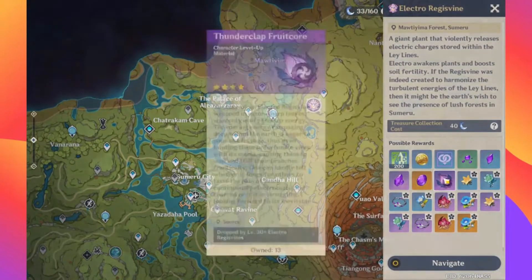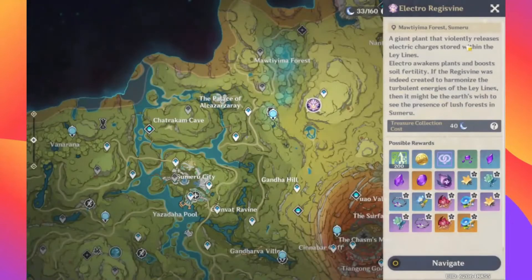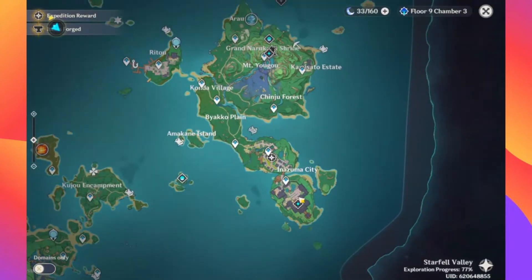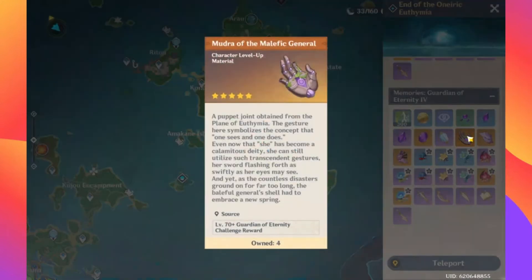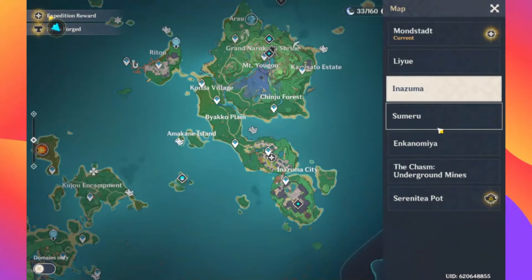Let me rephrase in case you missed it — I recommend farming this electro boss now until you get 46 of these, because every character needs 46 total of the weekly boss drops. I don't think there's going to be a new weekly boss anytime soon, so you can just farm the Raiden boss. I had a dream that Cyno uses these drops — but we'll have to wait and see until everything's officially released.